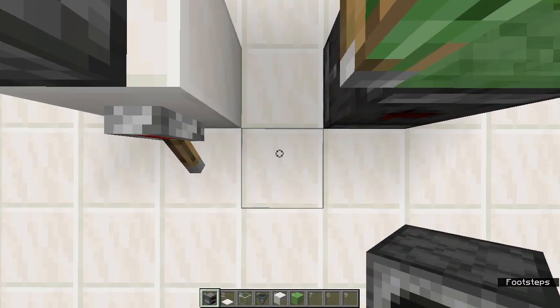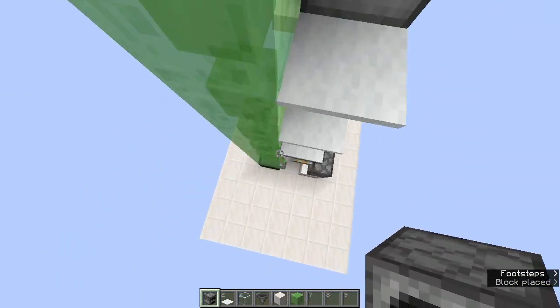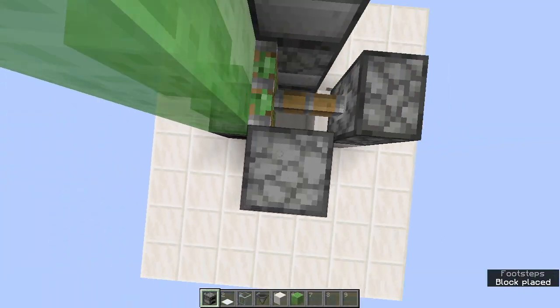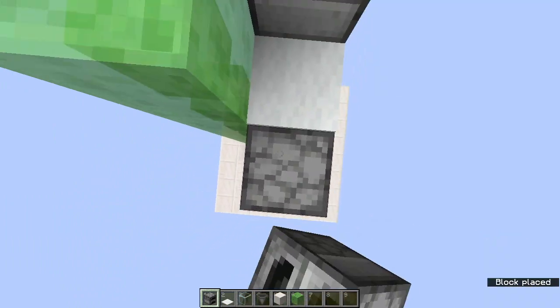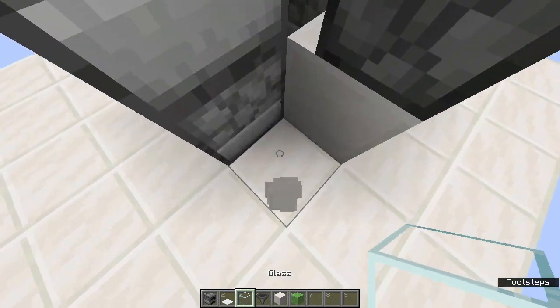Now let's see how we can connect it to our furnaces. The furnaces I am putting on the sides are not for smelting — these just don't stick with the slime blocks. You can also use obsidian, glazed terracotta, moss, or any other immovable blocks in their place.